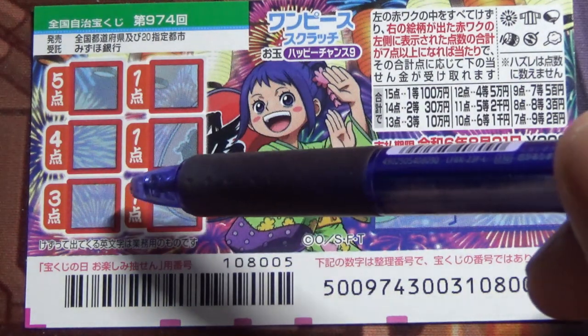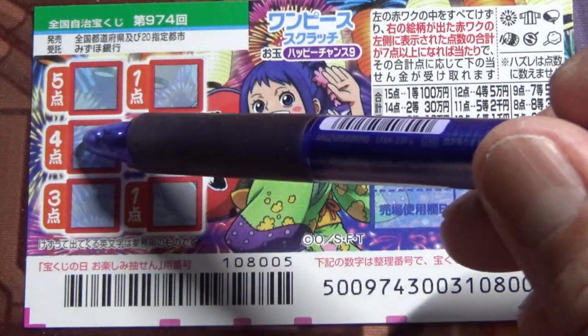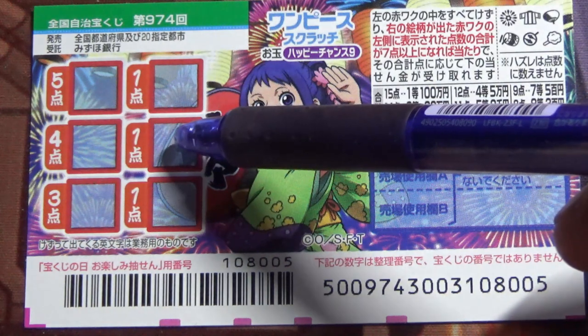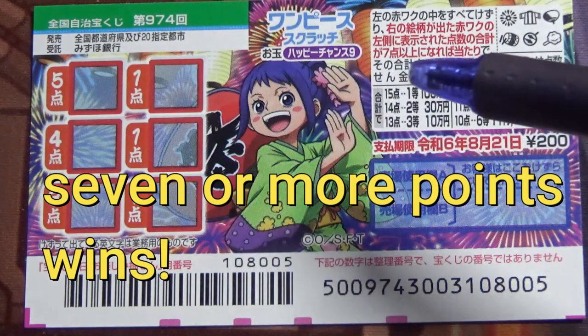You're going to sum up the tens, sum up the points. So if you see a picture here and here, that is goten, but you need at least nana-ten — that is seven points — in order to win.